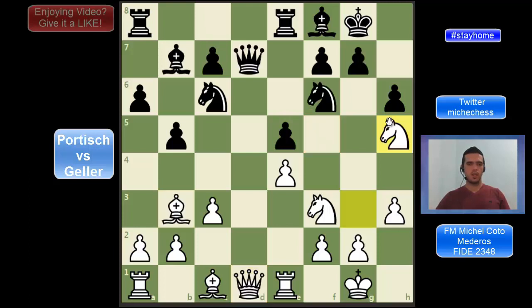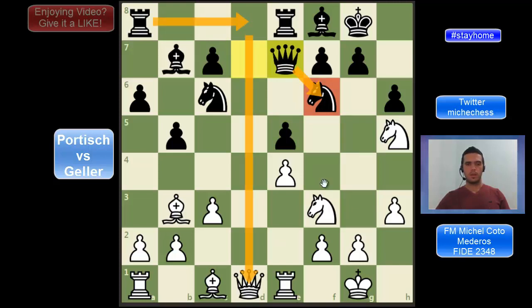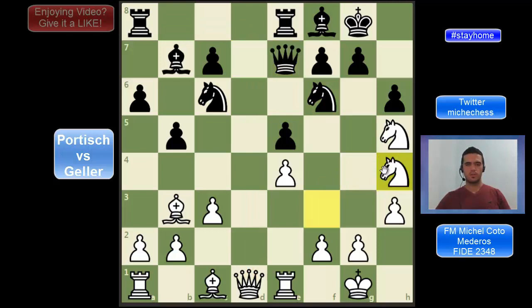So after Nh5, another option is what happened in the game. Black is playing Qe7, protecting f6 and also clearing the line maybe for the rook. But then Geller finds another very strong move: Nh4, trading another piece for f5 and getting a great square for the knight. Also when the queen moves, white could be trading here on f6, destroying the pawn structure in the castling, so that could be a great position for white.